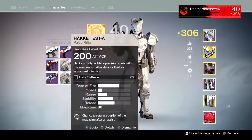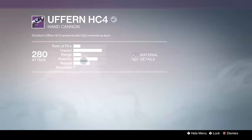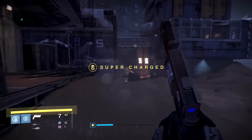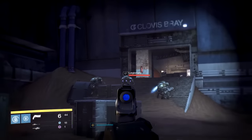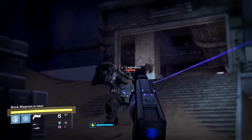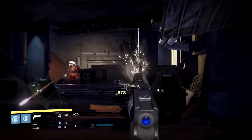Next, the Upper-N HC4 hand cannon — also the number two selection. It comes with Firefly, Army of One, Extended Mag, Oiled Frame, and Surrounded. It's the higher impact, slower rate of fire hand cannon from Amalan's Arms Day guns. There's very little recoil for how high the impact is, and it's got a really good recoil pattern — I think it might be that open nose on the front of the gun.